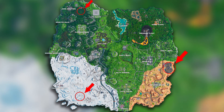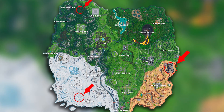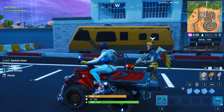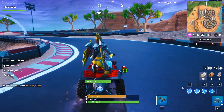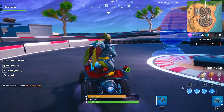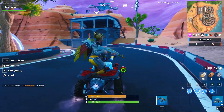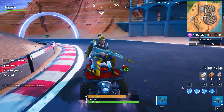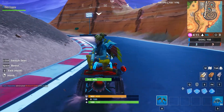On screen now is the map showing the location of all three tracks. You need to go to them in order: the first one is in the desert, the second is in the snowy part of the map, and the final one is in the grassland. Once you get to each race track, go to the starting point. You can usually find a vehicle there, but if not, at the desert track I recommend checking the campsite for vehicles.